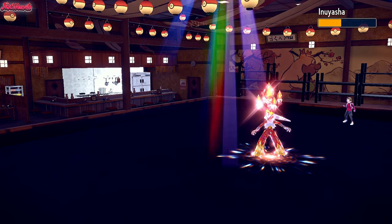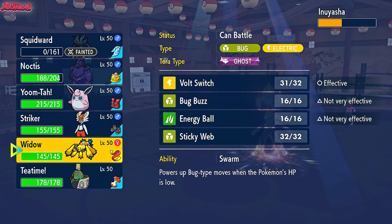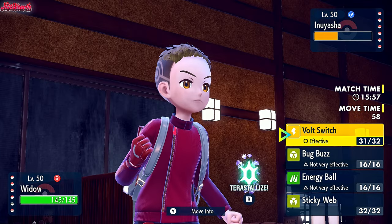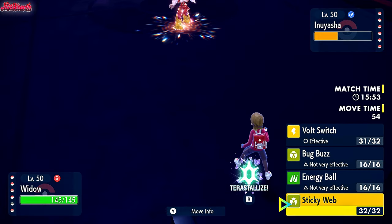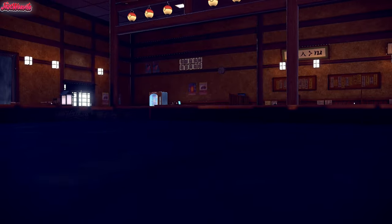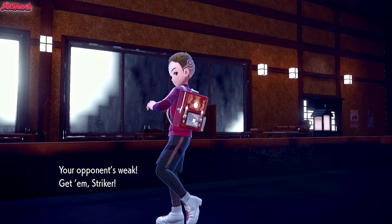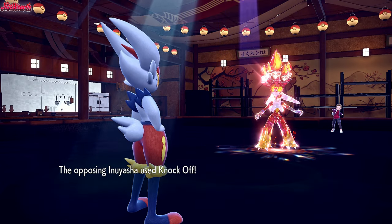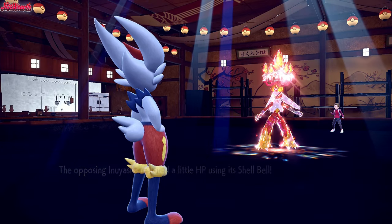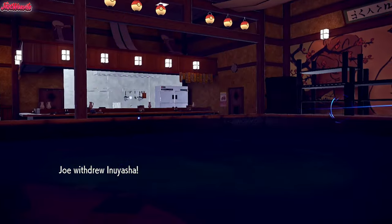We've got a couple of options - Corviknight with Tera Dragon, or Galvantula with its Focus Sash intact. Let's go Galvantula. They didn't get Stealth Rocks up. We go for a Volt Switch. If they go for Flare Blitz, the recoil plus Volt Switch will take them out. We actually outspeed them - very confused about that. I'm going to have to go into Cinderace to take the Flare Blitz that might be coming. They go for Knock Off instead. They've got a Shell Bell giving them health back, and another Speed Boost - terrifying. We can Sucker Punch. They withdraw - don't want to go down to a Sucker Punch.